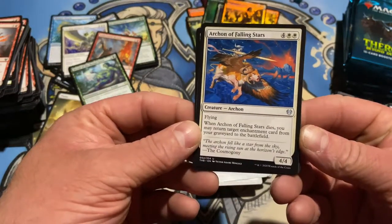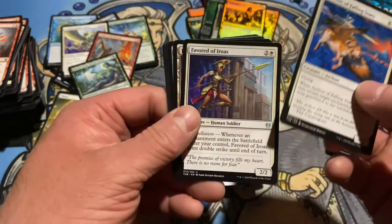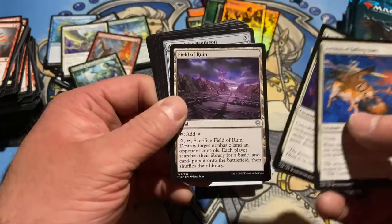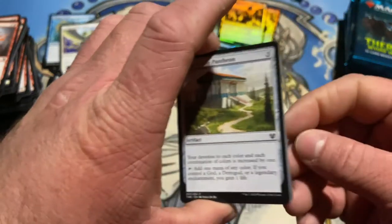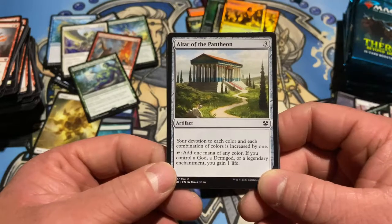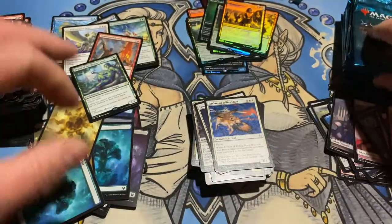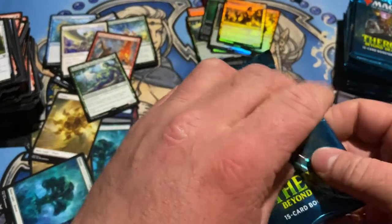Iridescent Hornbeetle — whenever an enchantment enters the battlefield under your control, gains double strike. Fuel the Ruin. Your devotion to each color and each combination of colors is increased by one. Add one mana of any color if you control a god, a demigod, or a legendary enchantment. Not bad — cool for a common. Make some mana, make some devotion, turn your gods on.